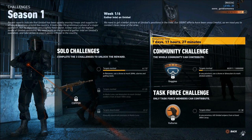First, I want to go over the community and task force challenges. For the community challenge, we're going to have to mark 10 million Unidad soldiers using either drone or binoculars as a community. You can see directly above the community challenge how much time we have left to complete these challenges before the time runs out.